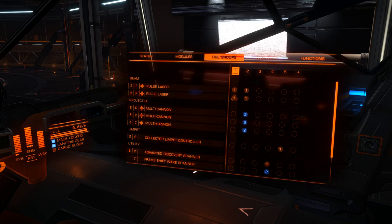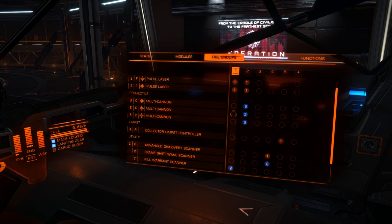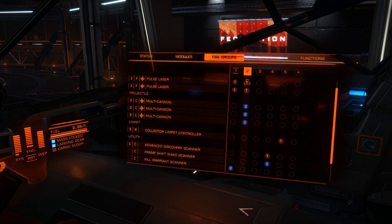Here's an example of how I have my fire groups set up — this is how I always set my ships up. First fire group is always the energy weapons, aka things for hitting shields. I always have those set up with a kill warrant scanner. Second group, on the same trigger, same energy weapons, but the second trigger is my full weapons — multi-cannons. Then I have my other devices in other categories.